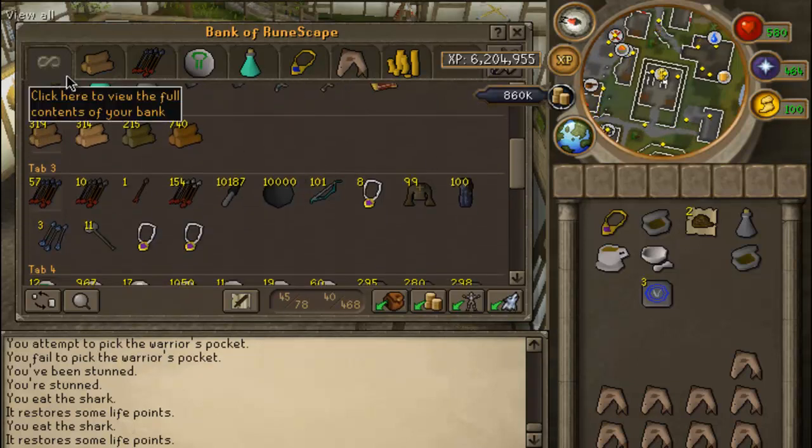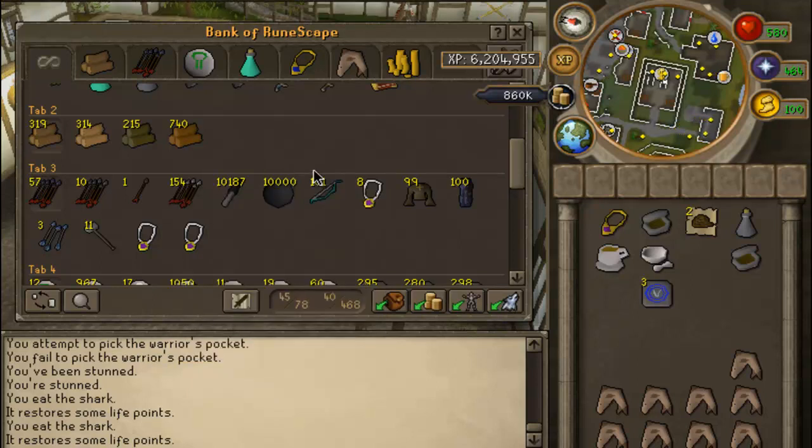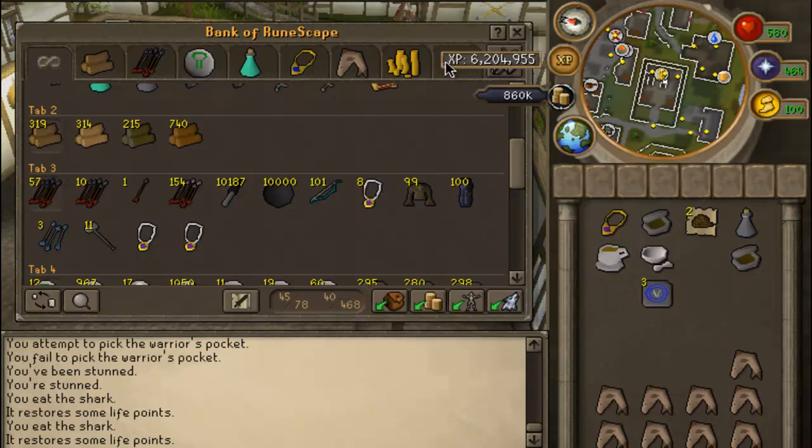Here is the start of my PK tab. I got 10,000 black knives, which I mainly use for bandits for Range training. Then I got 10,000 cannonballs, along with 101 magic shortbows, 8 glories, 99 monk robes, and 100 blue Dragonhide chaps.